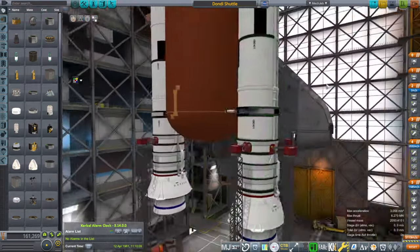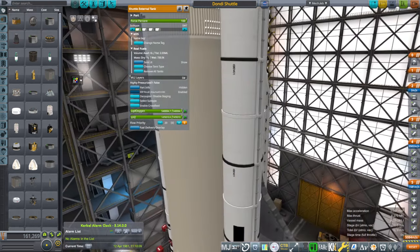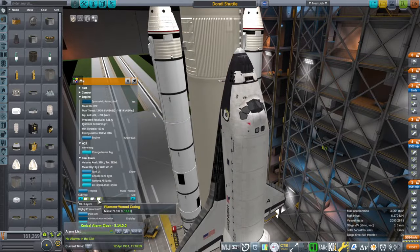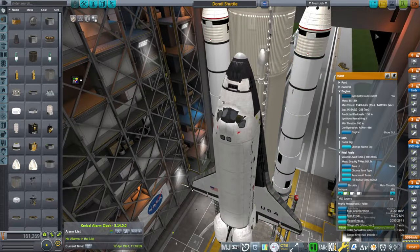The external tank can't be this orange color — it was the white color. So we want the regular tank, standard weight tank. And the old casing for the boosters is correct.